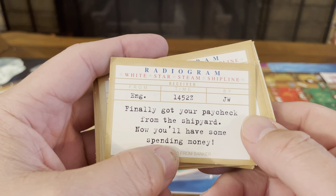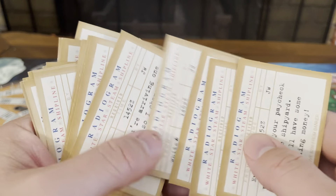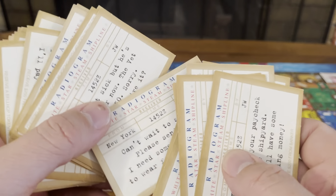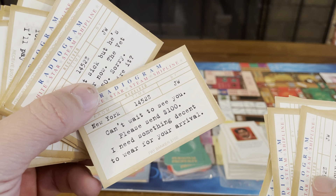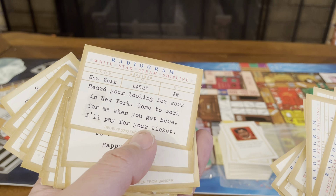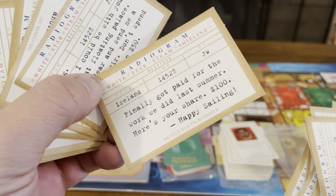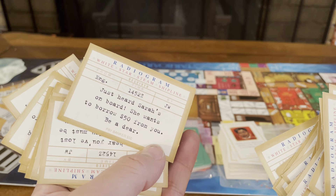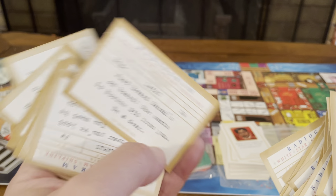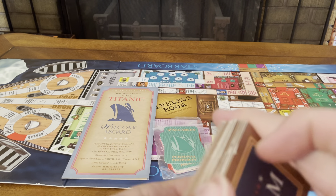Radiogram examples include: 'Finally got your paycheck from the shipyard. Now you have some spending money. Receive $200 from the banker.' Another: 'Can't wait to see you. Please send $100 — I need something decent to wear for your arrival. Pay banker $100.' Another: 'Heard you're looking for work in New York. Come to work for me. When you get here, I'll pay for your ticket. Receive $200 from the banker.' And: 'Finally got paid for the work we did last summer. Here's your share, $100. Happy sailing.' Plus: 'Just heard Sarah's on board. She wants to borrow $50 from you. Be a dear. Pay banker $50.' You're earning or losing cash this way.